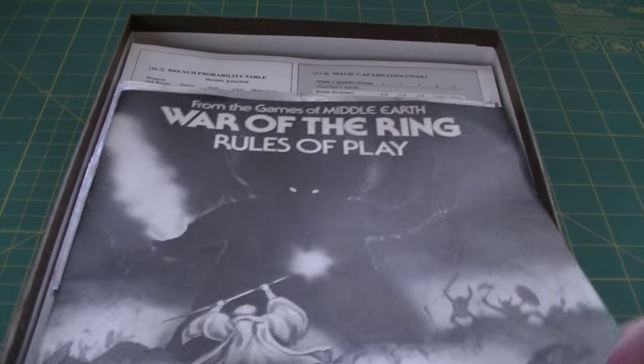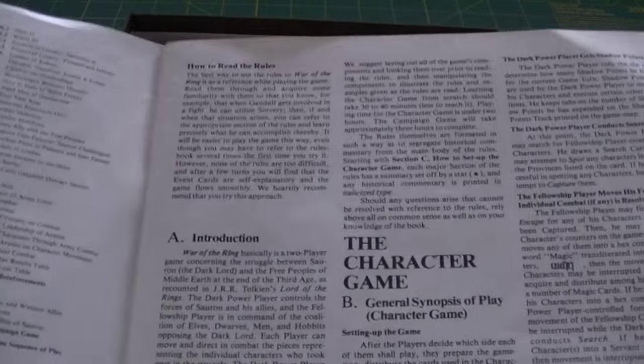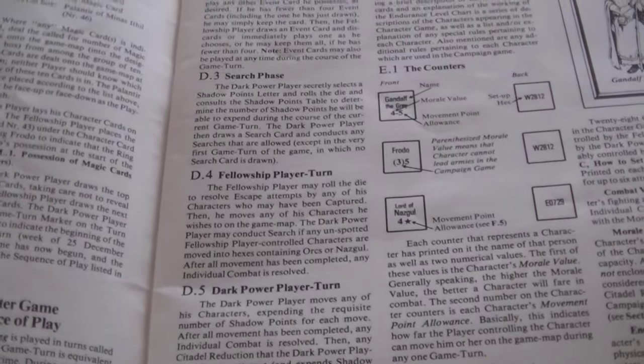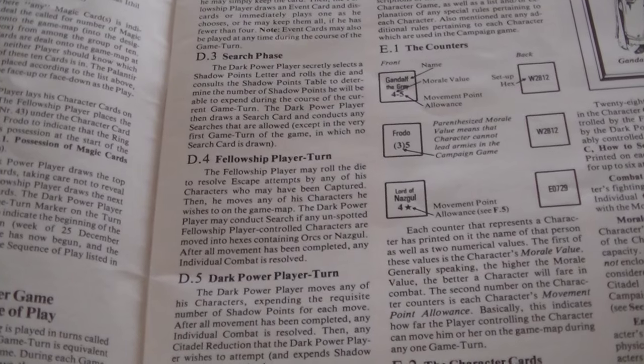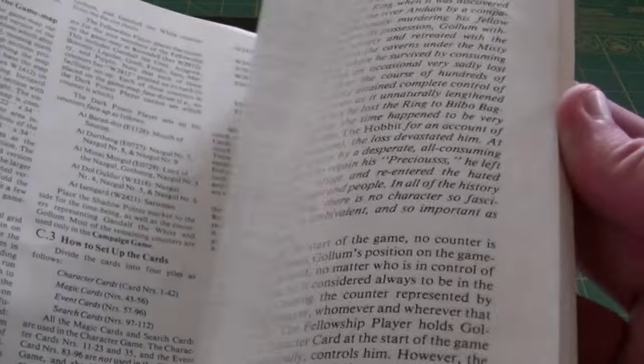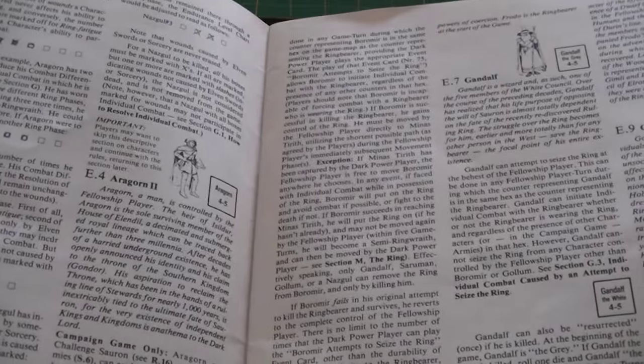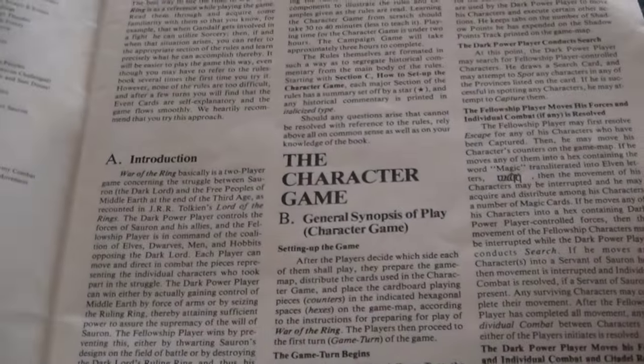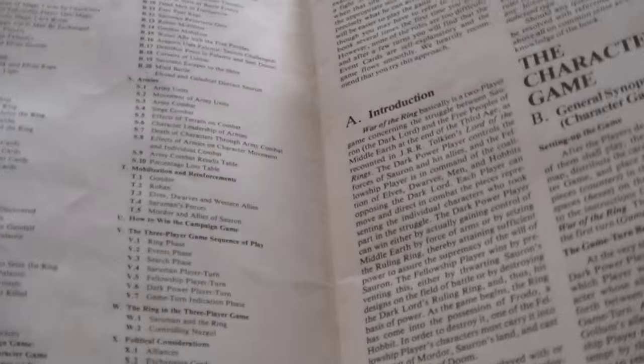We start out with the War of the Ring rules, and these are classic SPI style in that case style, although slightly different - they're doing a little bit different layout than what I typically think of, because here they're broken down into letter columns, so you've got A, B, C, D, etc., and then subsections. So it's a little bit different than their classic case style.